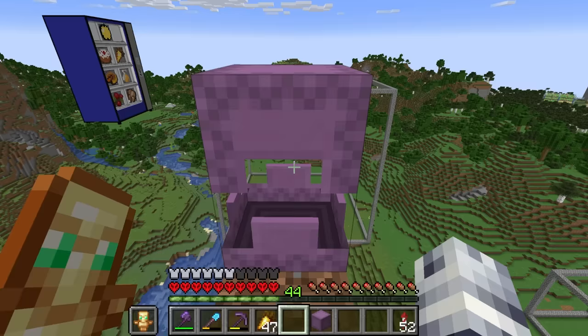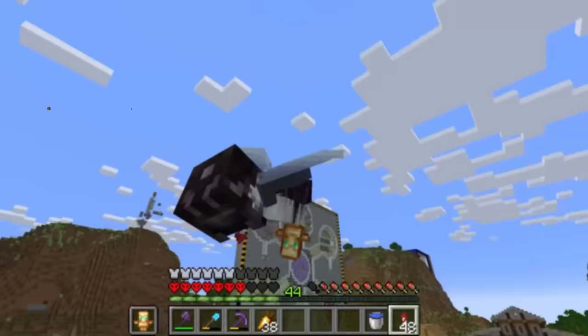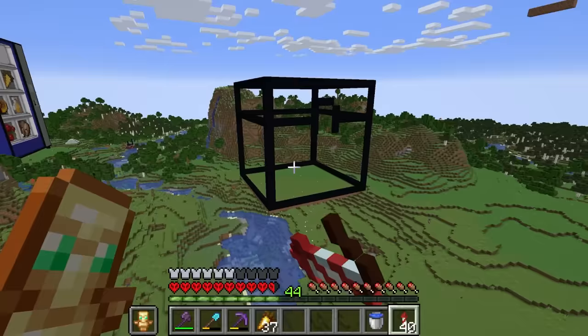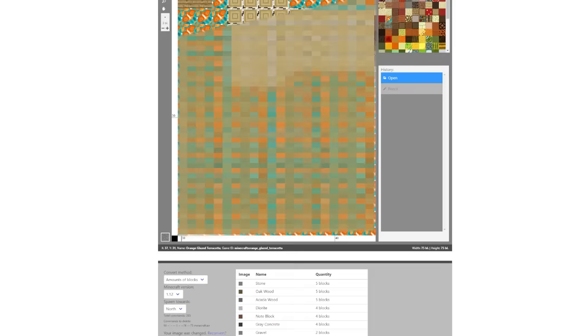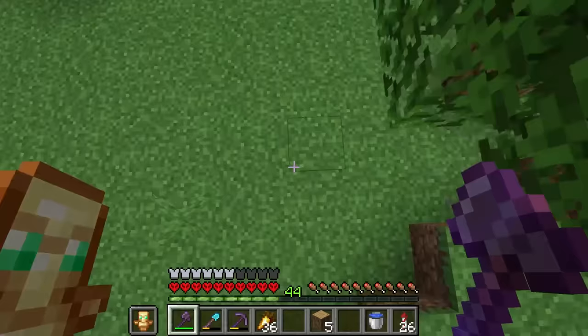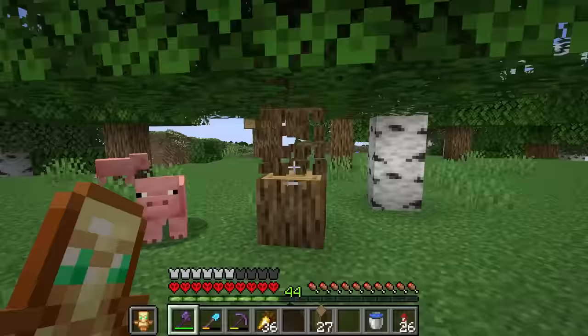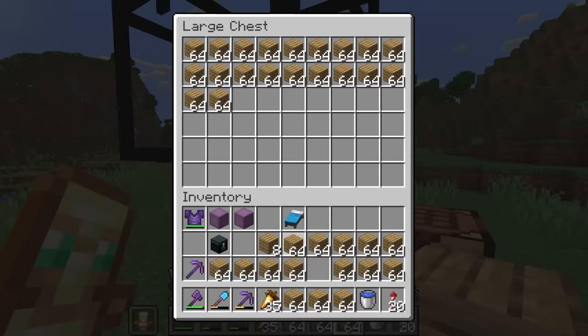There's also a ton of other gadgets and amenities inside. Let's craft tons and tons of black concrete and build a more detailed outline. To build the exterior and fill in the walls of the world's largest chest we're going to need a mixture of different blocks so it doesn't look plain — I want it to look as realistic as possible. Using this website I can see all the different blocks we'll need. First up is oak planks — we need 1715 of those.